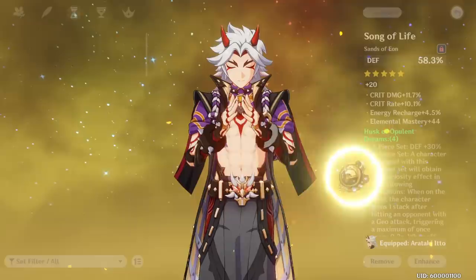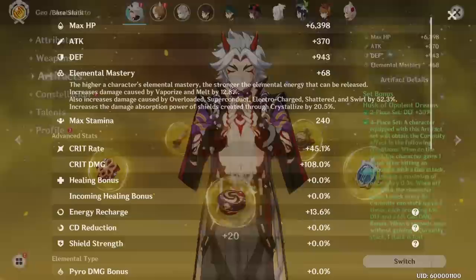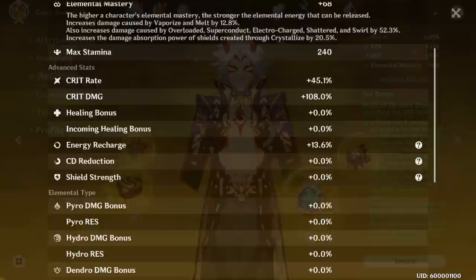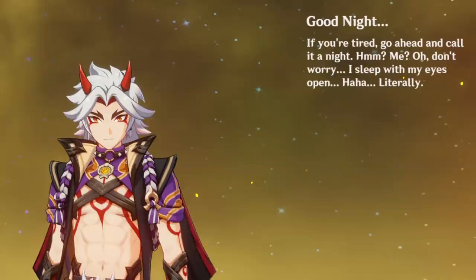For primary stats, go for defense sands, geo damage bonus goblet, then crit rate or crit damage depending on what you need. For sub-stats, prioritize crit rate, crit damage, defense, and then energy recharge — since Ito's ER cost is only 70. Ito's essential stat is crit rate, so you may want to focus on crit damage and get crit rate through sub-stats.